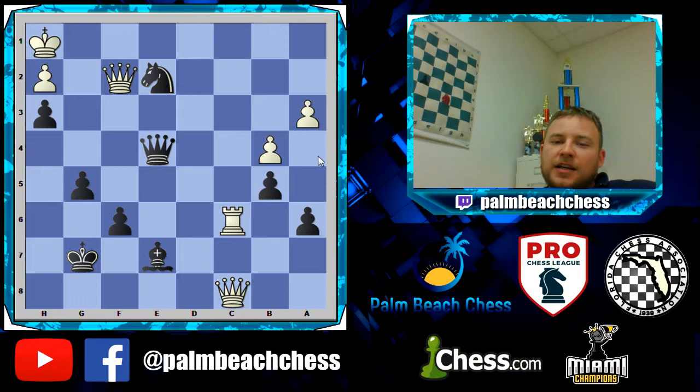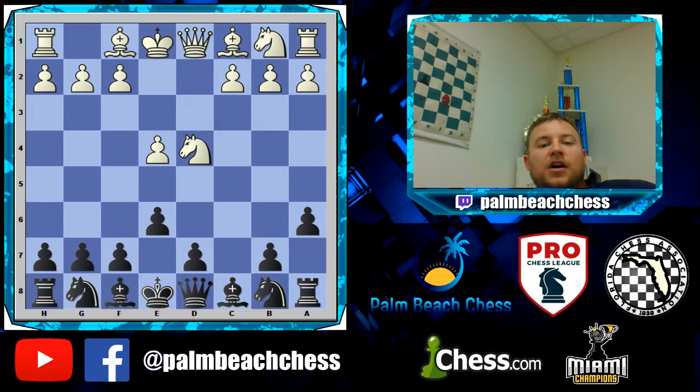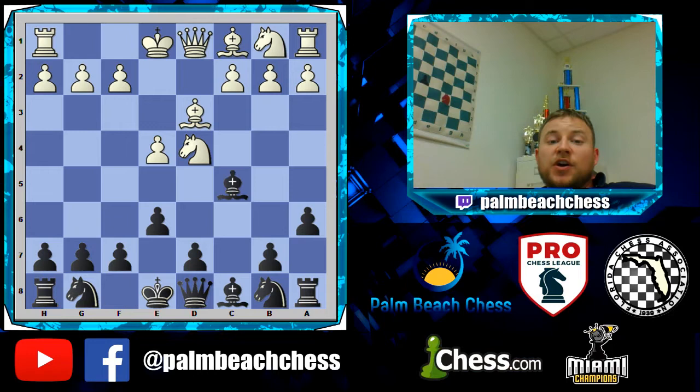Now let me show you — you guys know the prep I recommend for black — this is another Smirin game but more for the e4 player, to show the difference between what we play and what a world-class grandmaster who's been playing this opening for 20 years plays. He got wrecked out of the opening by another talented young GM. Grandelius handed him his lunch in this game, and it's an important game to know because it starts off the same way I've taught you guys.